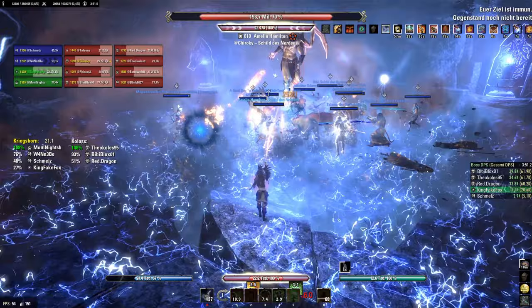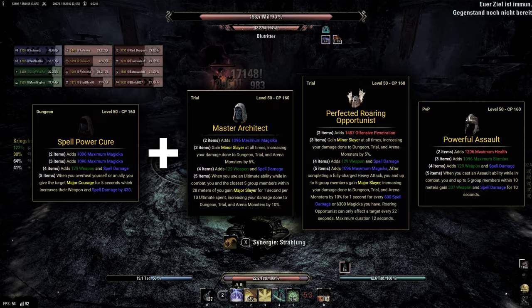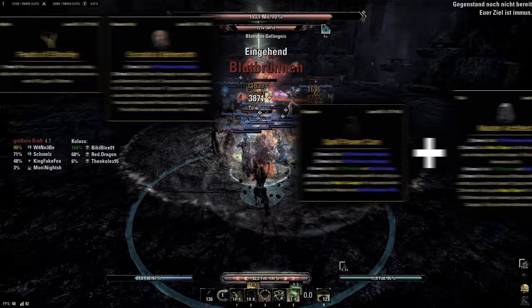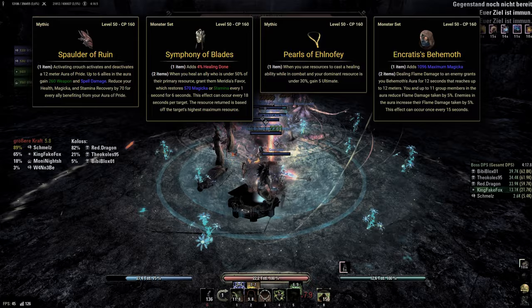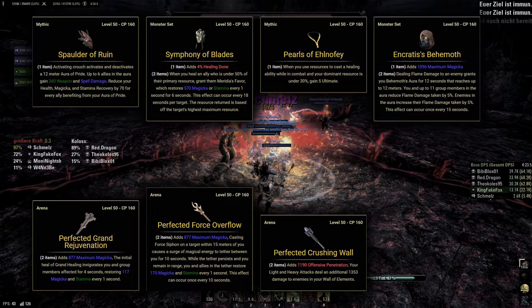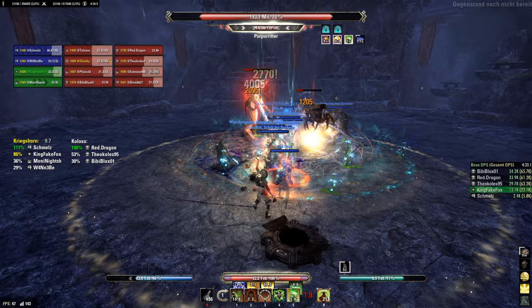Now to the set choice. For dungeons and arenas, we generally want the two strongest offensive support sets we can get. For the Templar, this is Spellpower Cure and Master Architect or Roaring Opportunist. Alternatively, Spellpower Cure with Powerful Assault is in my opinion the second best option. For the remaining armor slots, Spald of Ruin is by far the strongest option right now, otherwise we can use Symphony of Blades, Pearls of Elnofey or Ancratus Behemoth if the group has a lot of flame damage. As weapons, we can use a Vitis Rune or Master Restoration Staff for resource support, but I think using a Maelstrom Destruction Staff for DPS is generally better in dungeons.